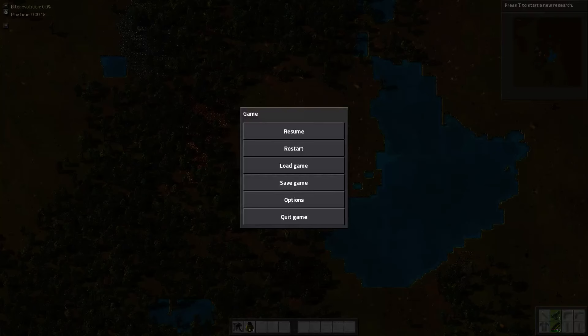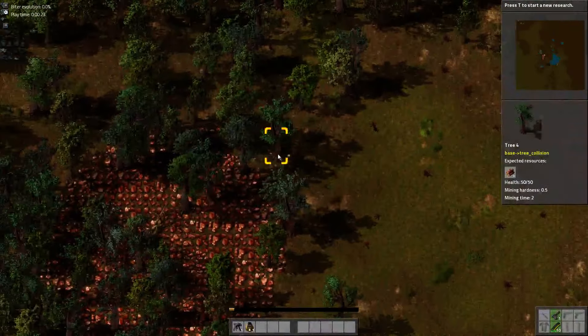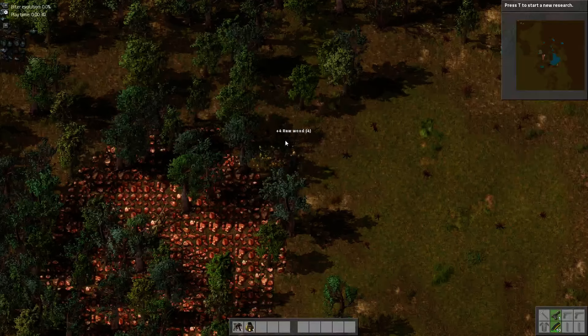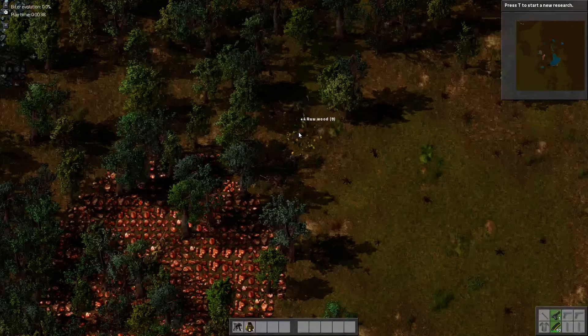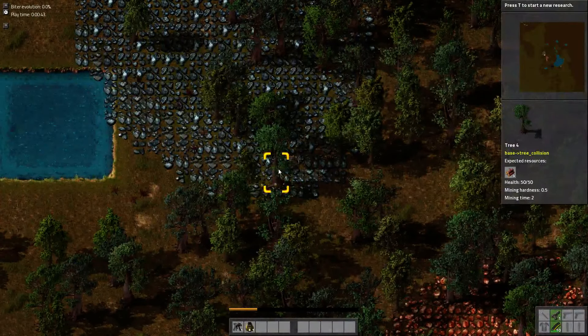Hey everybody, it's Whiskey coming at you with a Let's Play series that I'd like to get started on. This is Factorio, which if you've never played it is a really awesome and interesting game concept. Basically the game revolves around you getting trapped on an alien planet — your spaceship crashes and you're left with very minor resources, and you have to successfully fend off aliens while simultaneously gathering resources to leave the planet. So that's what I'm doing.